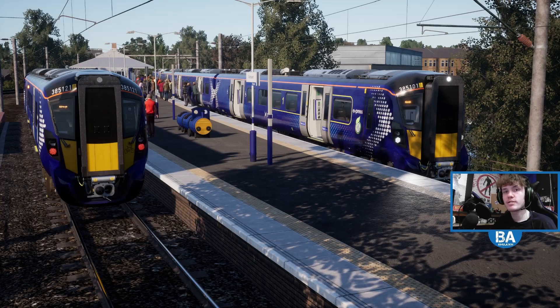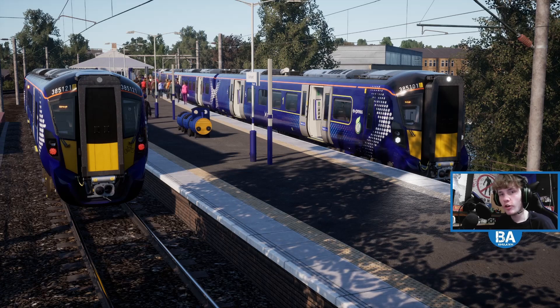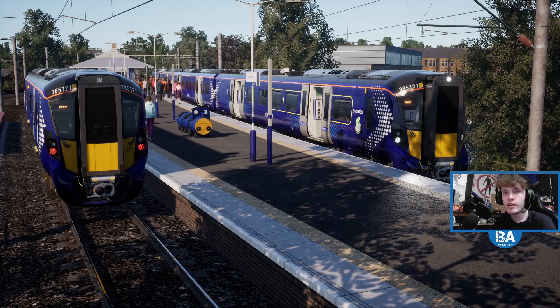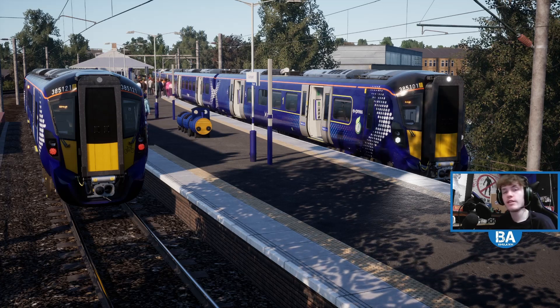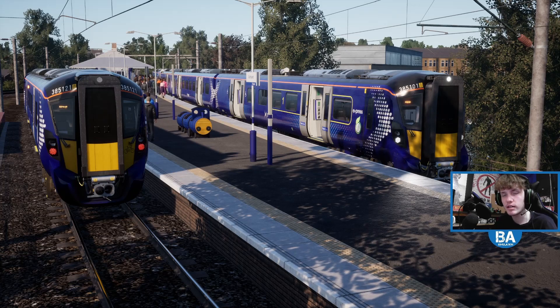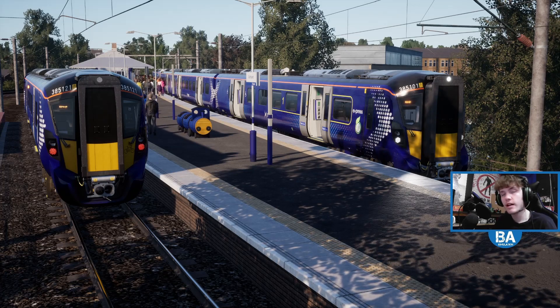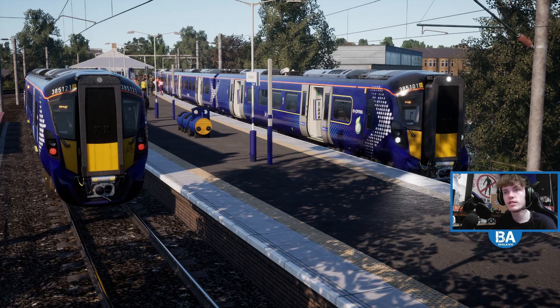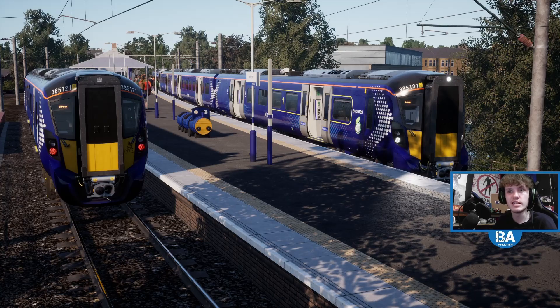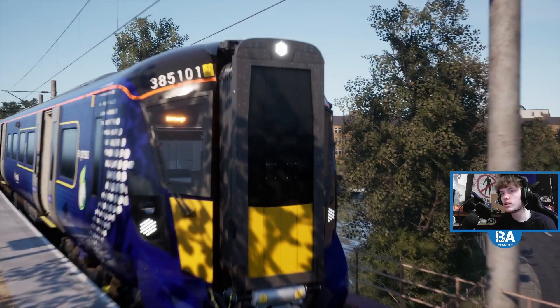Hello everyone and welcome back to another Train Sim World free video. We're doing what a lot of people have been asking for - running the 385 on the Cathcart Circle, which I believe it actually does run realistically now. But on the Cathcart Circle there's been no substitution, so you can use the 385 as that route was set about five years ago. So it wouldn't really make much sense - we're running the 305 along to Glasgow.